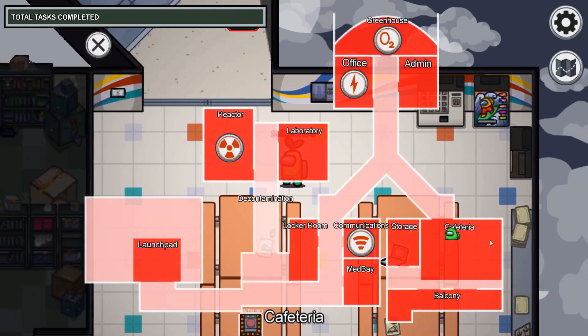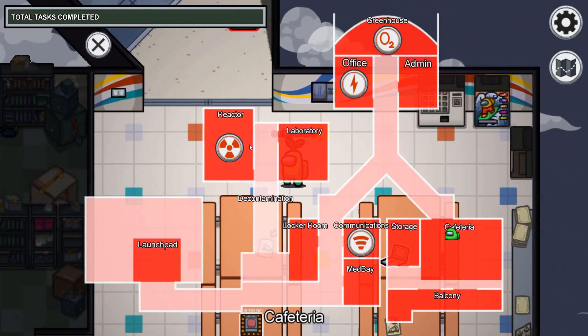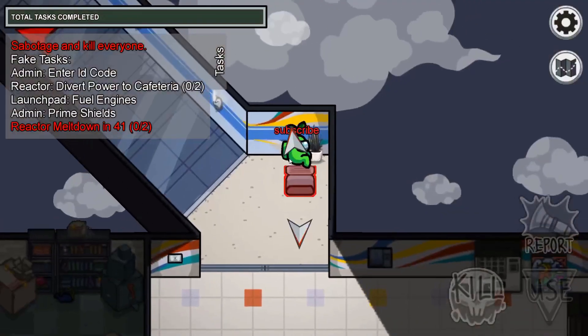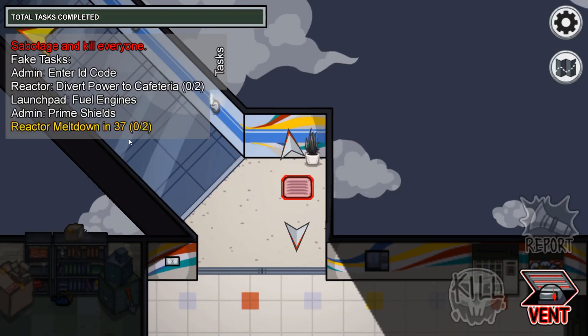And now you want to select sabotage. You need to either sabotage the reactor or the greenhouse — something that would make it so that if this is a normal round it would end. So choose one of them and then go to vent. Then just wait until the reactor or the oxygen countdown is finished.